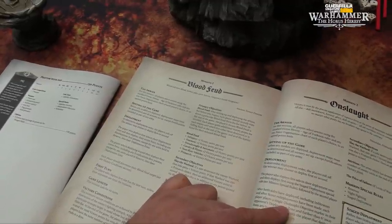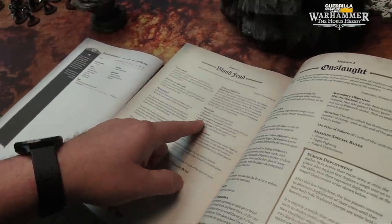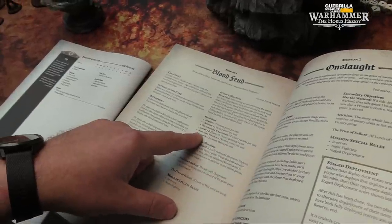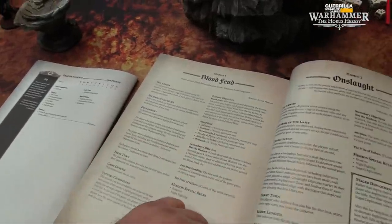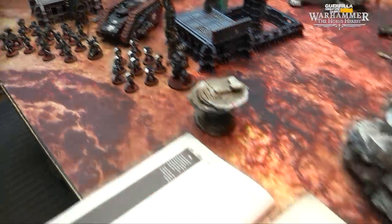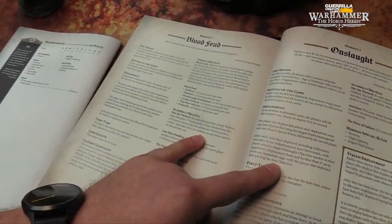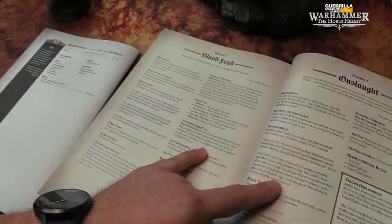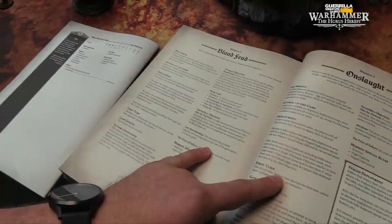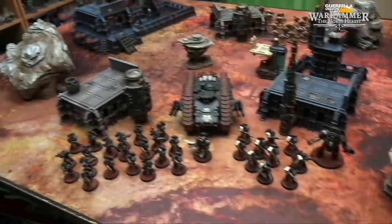After setting up and deploying armies but before play begins, each player must secretly note down a particular blood feud from the list. At the end of the game, the player's chosen blood feud is revealed and they get additional victory points. Blood feud targets: kill infantry for plus 1, kill daemons for plus 1, Dreadnoughts and automata are worth 2 per unit, cavalry and flyers worth 2 per unit, non-flyer vehicles plus 2, and a Primarch is worth plus 6. Secondary objectives: Slay the Warlord gives an extra victory point; last man standing gives plus 1 to the side with the most surviving units.